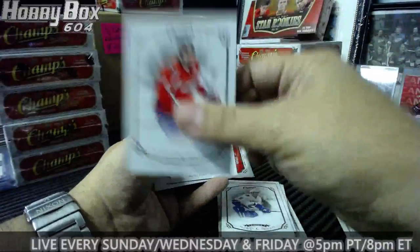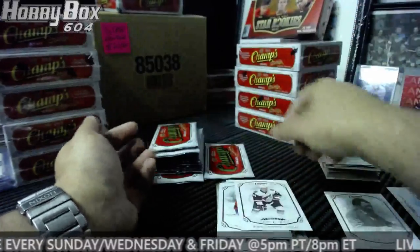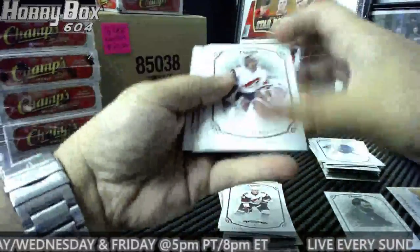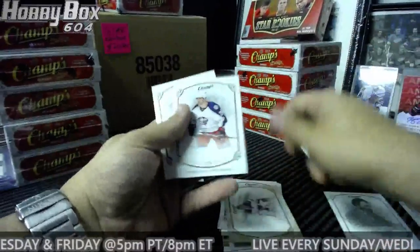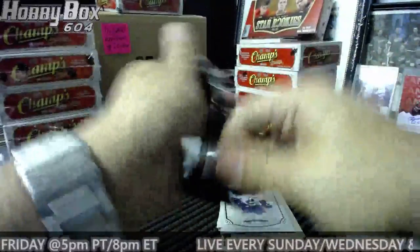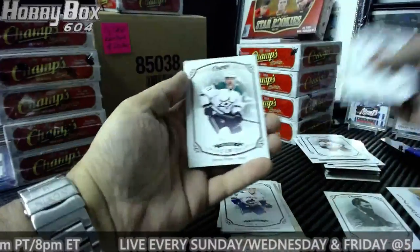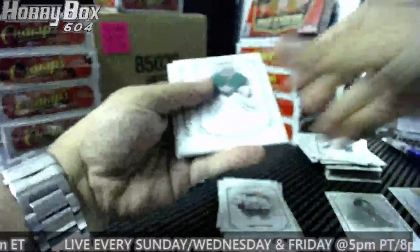The Ovechkin with his jersey number is like one in 10,000 packs. Hendrick Samuelson for the Coyotes — there you go, Mr. Rufio, there is your first one. Hendrick Samuelson gold. Devin Dubnik Minnesota, Hunter Shinkerek rookie for the Canucks. Man, these packs open so bad. Oh, rookie Devin Shore for the Stars.